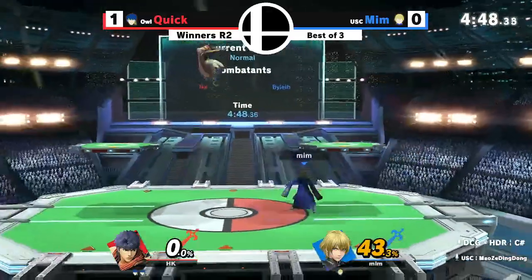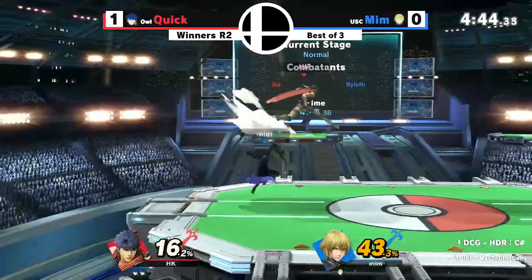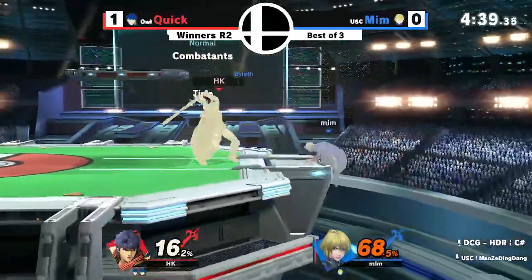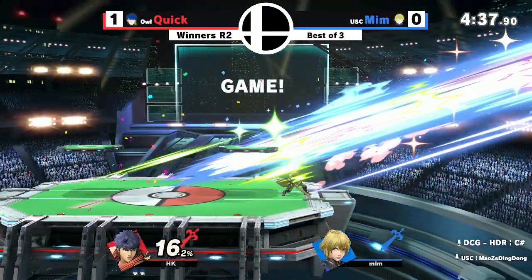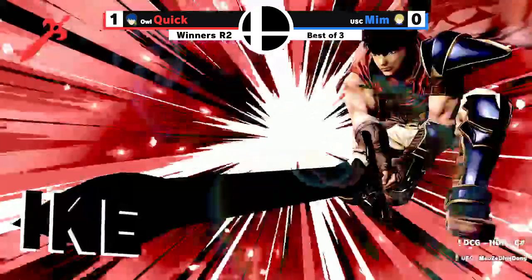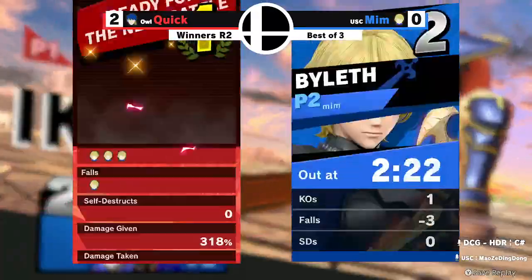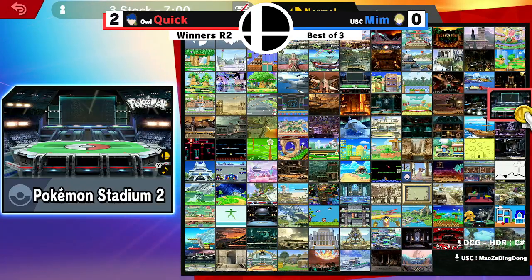The platform pressure from Quick is doing numbers at this point — it is exponential how much damage Mim is being dealt right now. He's a closer, ladies and gentlemen — if you want a closer, you've got Quick right here folks. And they're salivating at that F-smash. So mean. Base game Pyra going ham — base game Pyra.